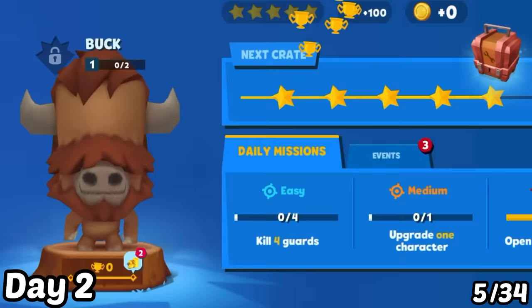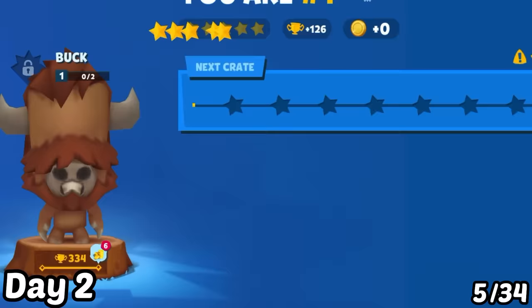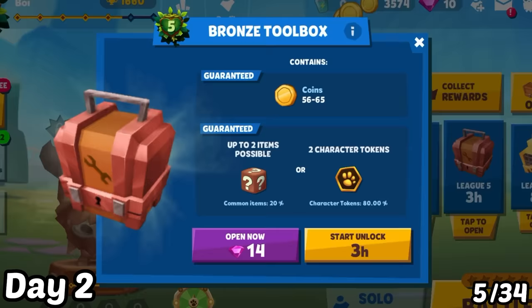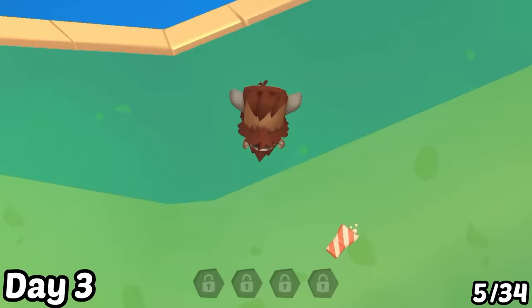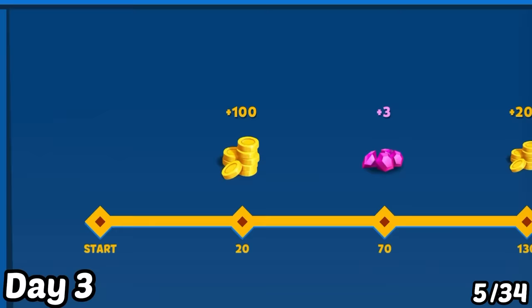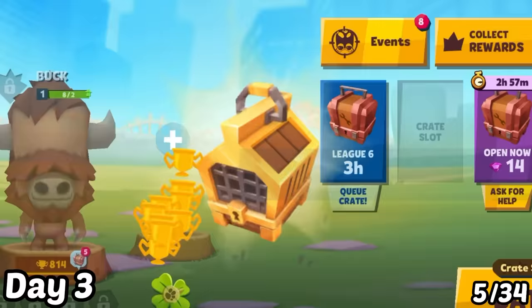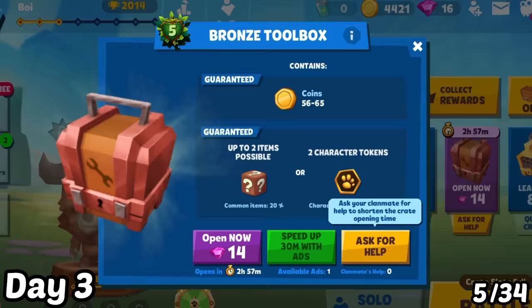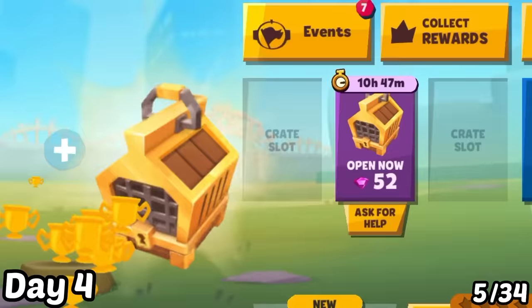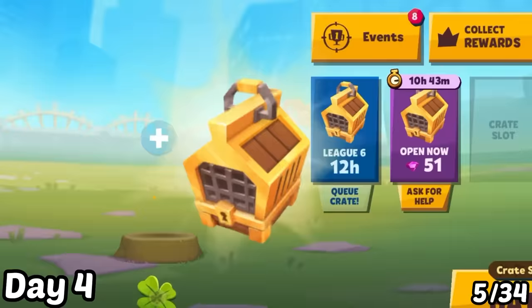Next, I get Buck and start grinding for more trophies. After a while, I got another gold crate but didn't have enough gems, so I unlocked the bronze crate by timing and said goodbye until tomorrow. Day 3: After some grinding with Buck, I reached League 6, collected gems from my Buck trophy road, and got another gold crate. Day 4: I got Buck to Grandmaster 1 and found two more gold crates. I just need to unlock them by timing — I'll see you in 2 more days.